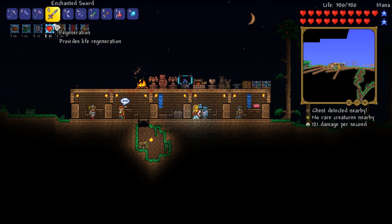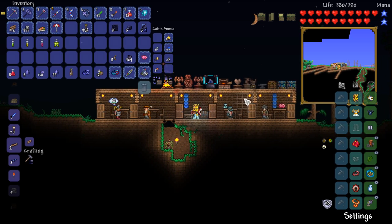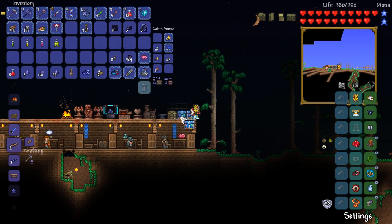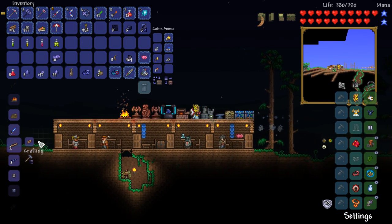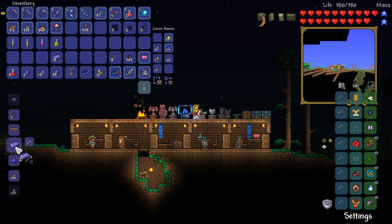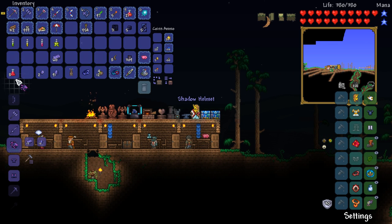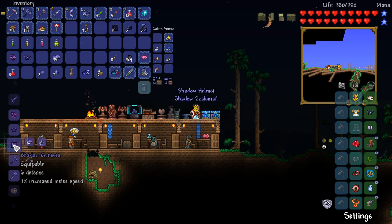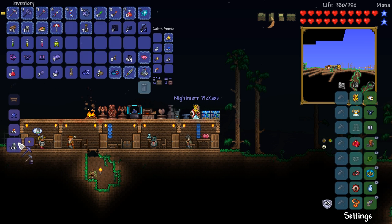I'm thinking we should be able to make ourselves full Shadow Armor to finish off the episode, ladies and gentlemen. How about that? I am just about ready. Heck yeah! I feel like it's been a while since I've made Shadow Armor. And a Nightmare Pickaxe — that's also very useful. There we go. Now we can mine up Hellstone and go from there.